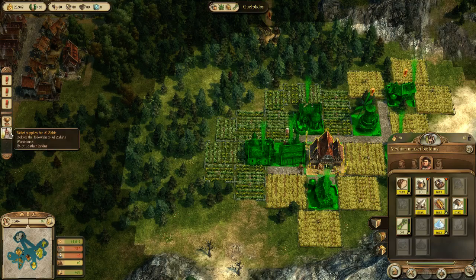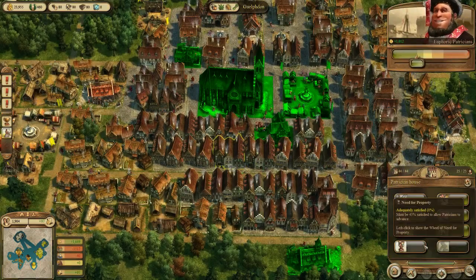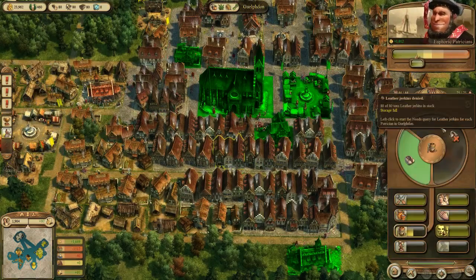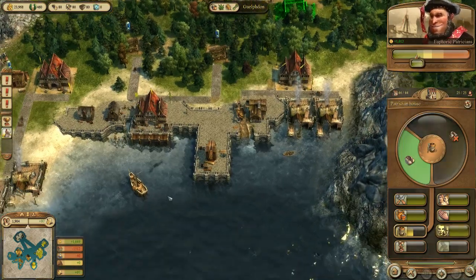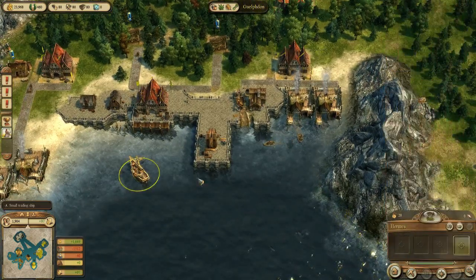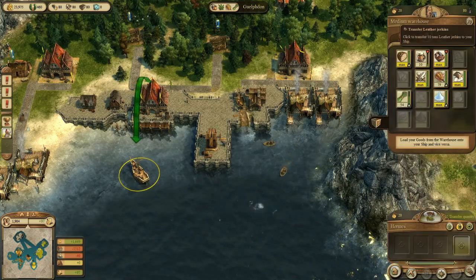Al-Sahir is asking for 8 tonnes of Leather Jerkins. At the same time, my settlement with my Patricians also would like Leather Jerkins. So what I will do is put 8 tonnes of the Leather Jerkins on my boat, and then give my citizens access to the Leather Jerkins.